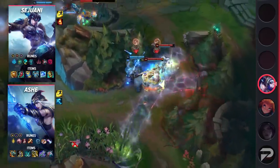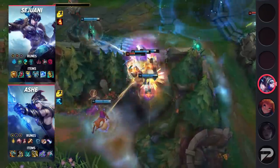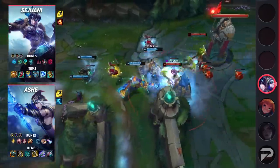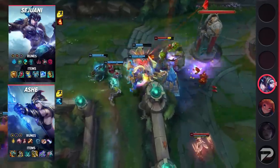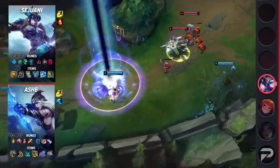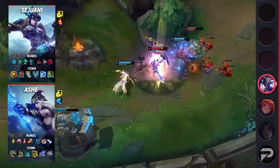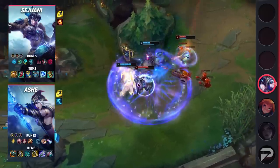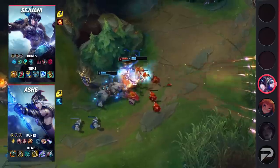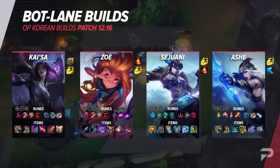For Sejuani, take the runes Glacial Augment, Perfect Timing, Future's Market, Cosmic Insight, Cheap Shot, and Ultimate Hunter, along with Attack Speed, Armor, and Magic Resistance. I'd advise following this build and not deviating from it. Glacial Augment is so good on her, especially when this bottom lane is more focused on utility. The damage output will be a bit lower than average, but with damage reduction it should allow you to buy a lot more time for teammates and be even more valuable later in the game. Perfect Timing can easily be underappreciated, as it will allow Sejuani to initiate an aggressive dive later on. For items, build Locket of the Iron Solari, Ionian Boots of Lucidity, Zhonya's Hourglass, Force of Nature, and Frozen Heart.